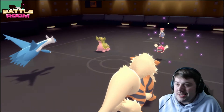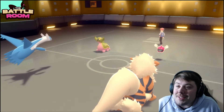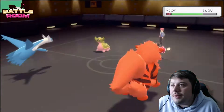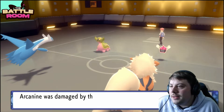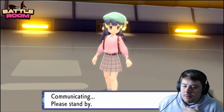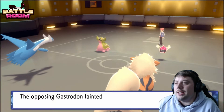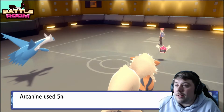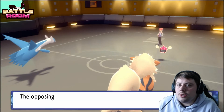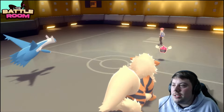Gastrodon does Protect anyway — an okay turn. Now it's a really easy turn: Psychic the Gastrodon and Snarl. Arcanine is in a fantastic position. If it lands Snarl, we're sitting even prettier, and I still have my big berry intact. Arcanine is just eating it up — it's going to be the MVP of this game. It came in and soaked all pressure with Snarl and Intimidate, and that's why you love this dog.